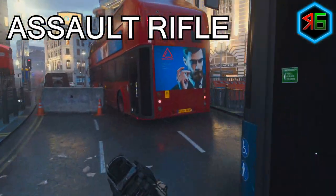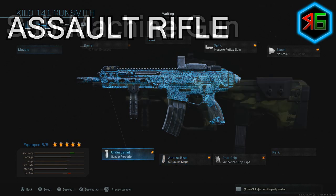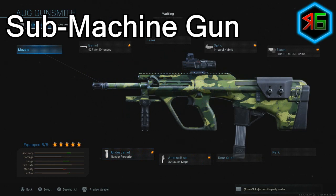For the assault rifle class setup, I use the monocle reflex sight to see where you're aiming more clearly. For the stock, I use no stock for increased movement speed and ADS speed. I add the rubberized grip tape under rear grip for recoil control, a 50-round mag for more ammo capacity so you reload less, and a range foregrip in the under-barrel slot for recoil control and aiming stability.